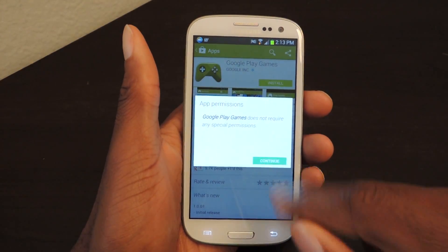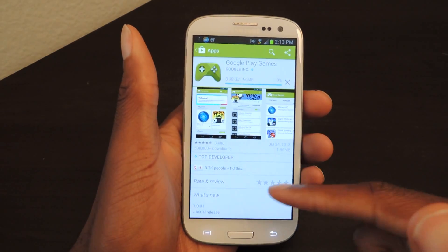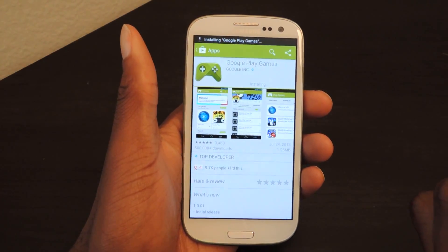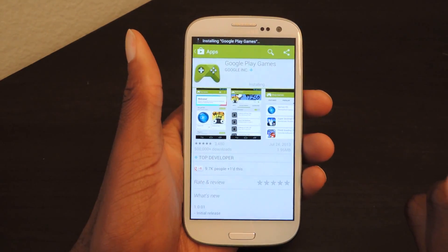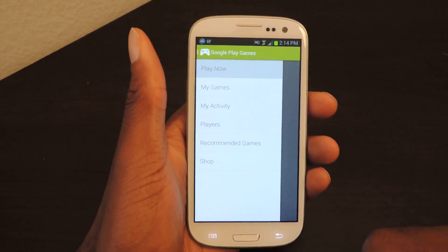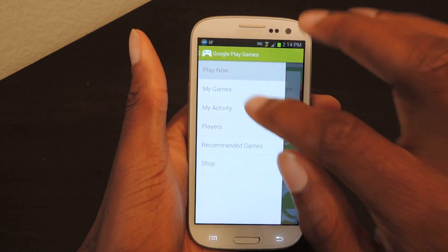It should take maybe 5 to 10 seconds. It won't ask for permissions. It's installing right now, and then once it's done installing, I'm just going to hit Open. At this screen, we're going to click on Play Now, which would be the top button.